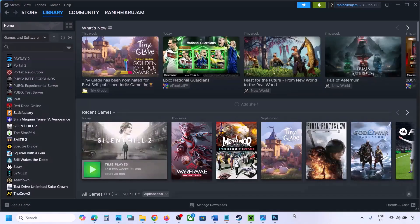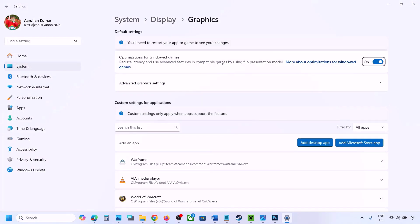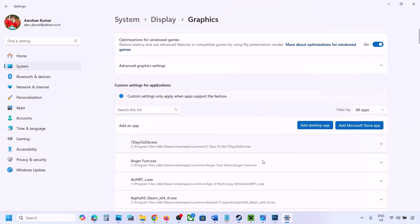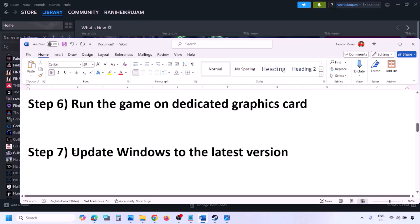The next step is to run the game on the dedicated graphics card. Type 'Graphics Settings' in the Windows search box, click Add Desktop App, navigate to the game installation folder, and select the game EXE file. Once the game appears in the list, click the drop-down arrow, select High Performance and choose your dedicated graphics card. Launch the game and check.